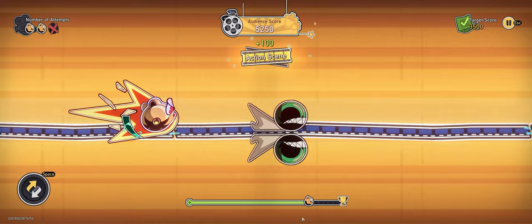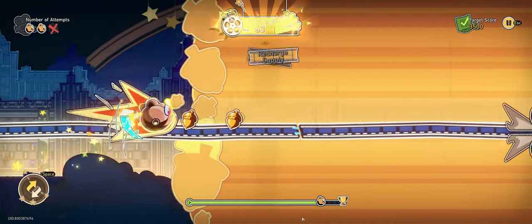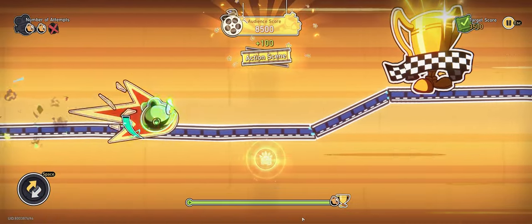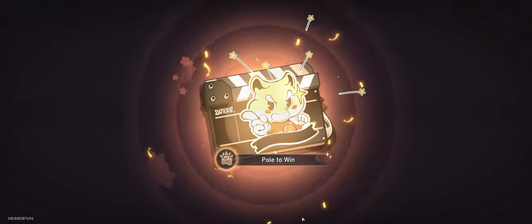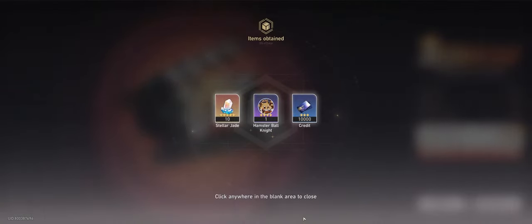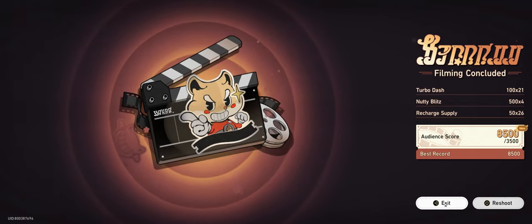If you want to play it safe, press and hold space to avoid all enemies until about 80% into the map. Right at the end there will be 9 gold acorns followed by 10 enemies. If you time it right, you can consume the first few acorns to enter Nutty Blitz mode, then while invincible pick up the rest of the acorns and kill all 10 enemies, giving you enough charge to get the achievement.